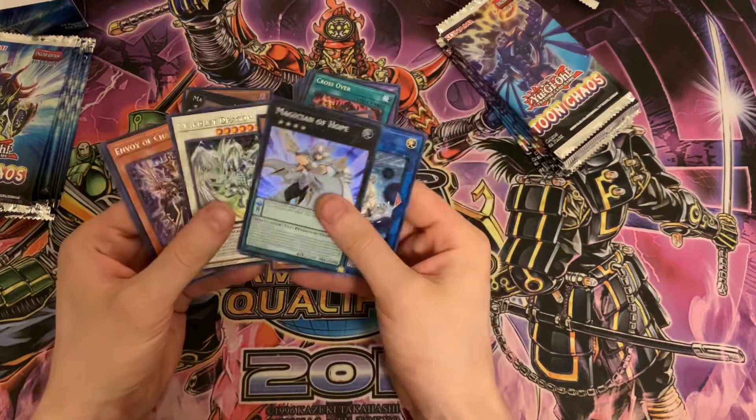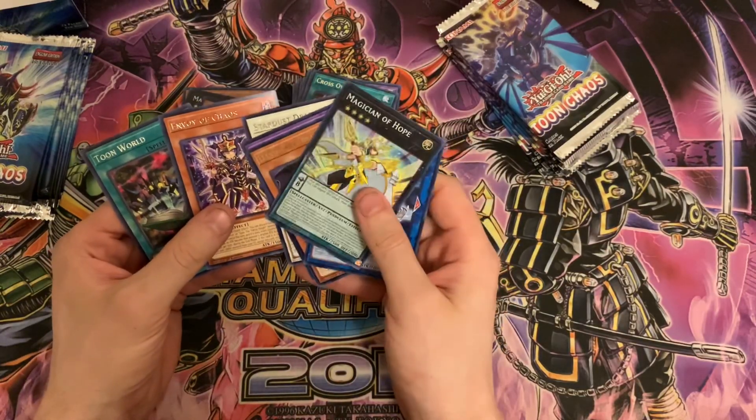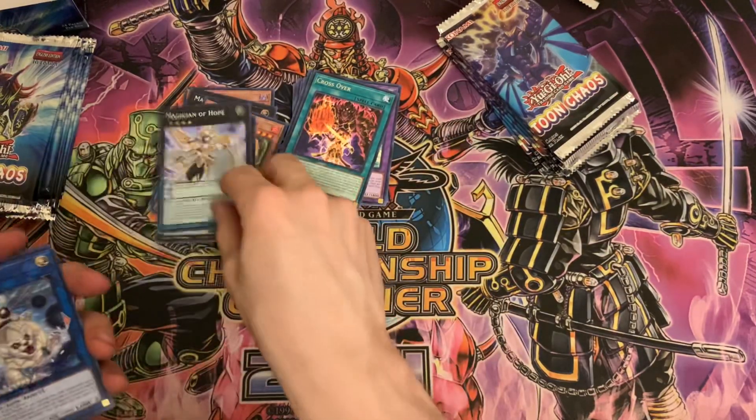I like to think that I single-handedly got Ronga Mini banned with my Six Samurai Rongo deck utilizing Bamboozling Gossip Shadow — I still have my two copies. It's nice that it's reprinted. Master of BION, Magician of Hope, Stardust Dragon is in here too — that'd be a pretty cool collector piece. Trying to get Envoy of Chaos. Tune World too, nice.